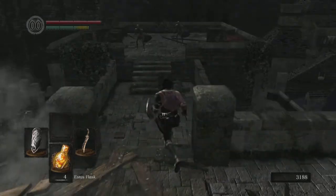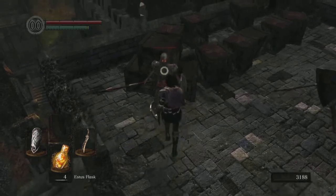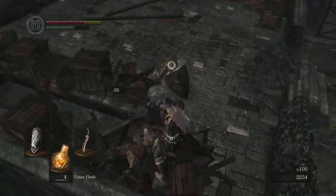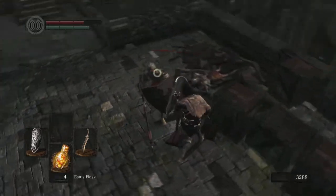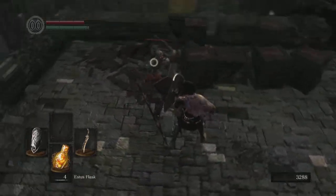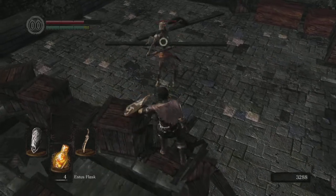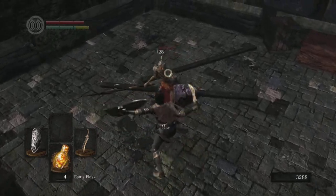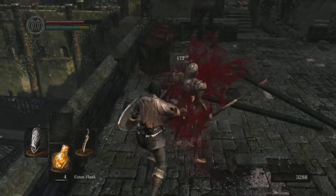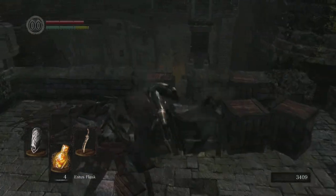But if you want one of the best shields in the game that you can get early on — these spear guys, just do a kick and go to town on them. Be careful: these guys are going to be really difficult to circle around and backstab because they track you really well. Press forward and R1 — if you do it right, unlike future Souls games you don't get a critical hit by breaking an enemy's guard, but you do get to wail on them for a bit.